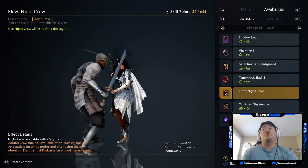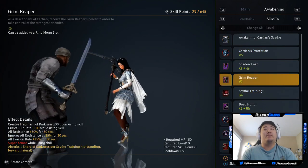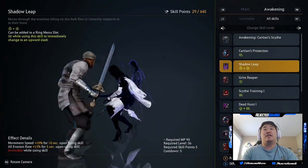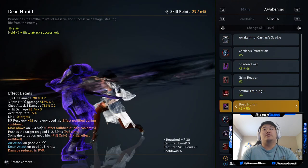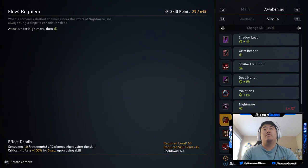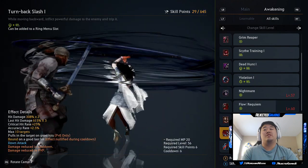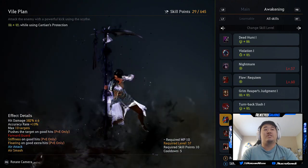Okay, these are learnable skills. So this is Grim Reaper — this creates Fragment of Darkness times 30. We do have Shadow Leap. Can we get Shadow Leap 2? Dead Hunt, Violation — we do have Violation. Do we have a Form of Nightmare? Flow Requiem, Grim Reaper — we do have Grim Reaper's Judgment.